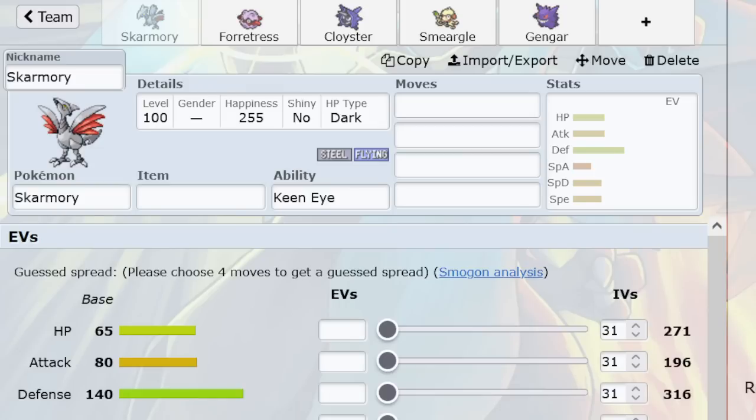Now, if you're not Sand-immune — say Suicune switches in with Sand up — it takes one layer of Spikes, and that 12.5% is sticking. That is a really big deal. This is why a lot of the advanced OU metagame and viability is warped around immunity to one of Sand or Spikes, because they work in tandem so well together.